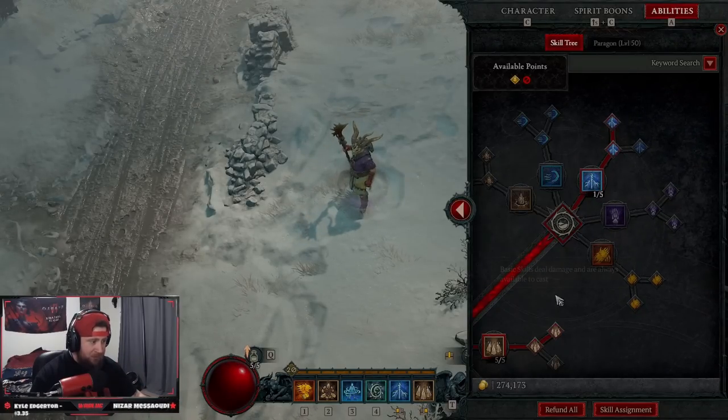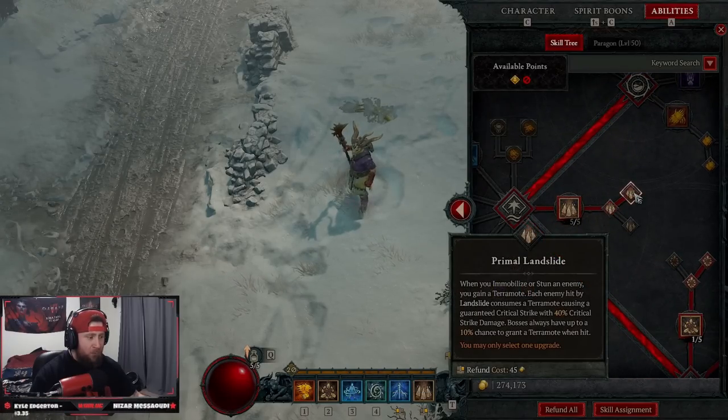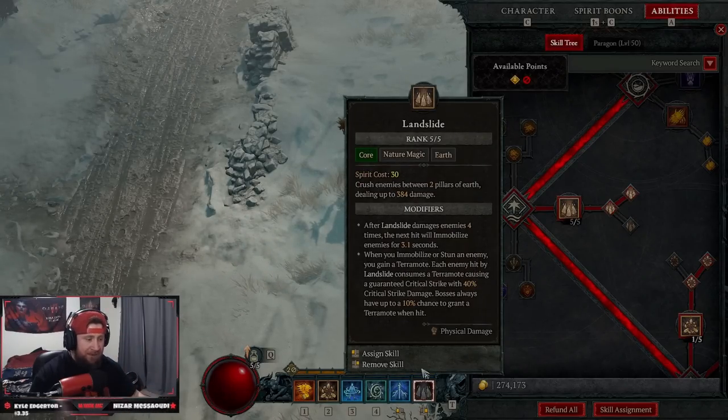One point into each of those, then we come down and have five points in Landslide, into Enhanced with Primal Landslide. So when we immobilize or stun an enemy, we get a Terra emote, which gives us a guaranteed crit for 40 damage — which is huge. Five points in there.